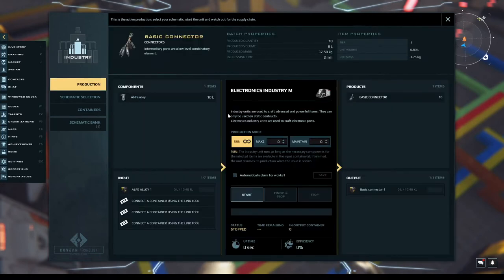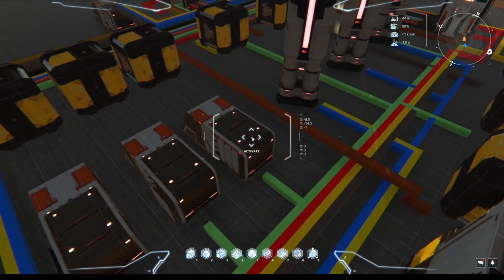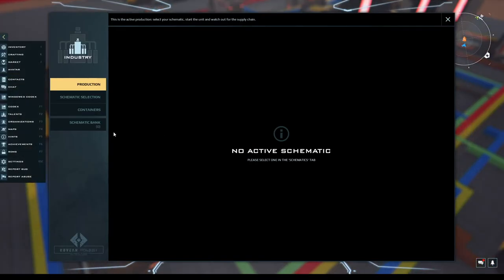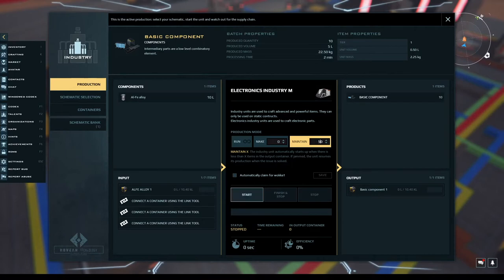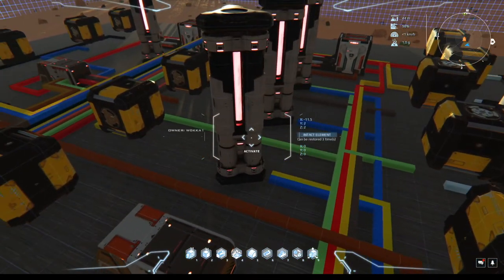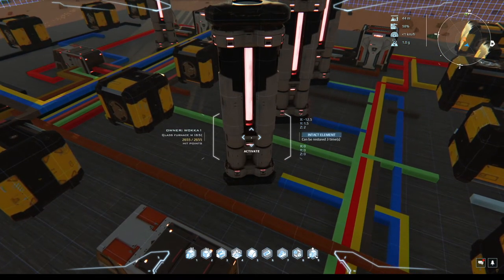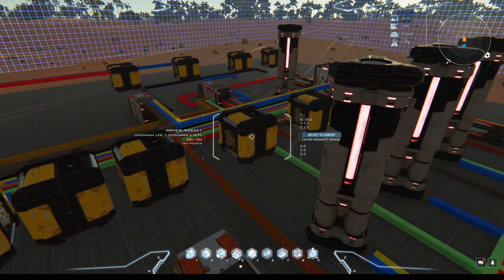If you've already started some industry, unfortunately you can't tie this setup into your existing industry directly, because it's a different core from the blueprint. You can deploy this and if some of the industry is duplicated, you can start moving stuff over once you've deployed it. If you haven't done that much industry building, you can move your existing industry units into this one. For a small fee, depending on what size you want, I can come out and custom build onto your existing industry this same setup — if you want me to do that, hit me up, and of course you'd have to give me build rights into your construct.